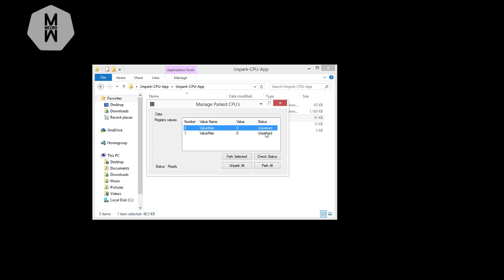I have two cores and both are unparked. On your PC they may show as 'Parked' — you want to unpark them all, which gives you a bunch of FPS. After clicking Unpark All, restart your PC, go into the game, and see if you have any improvement. If you do, keep it. If not, go back into the program, park all cores again, and your PC returns to normal.